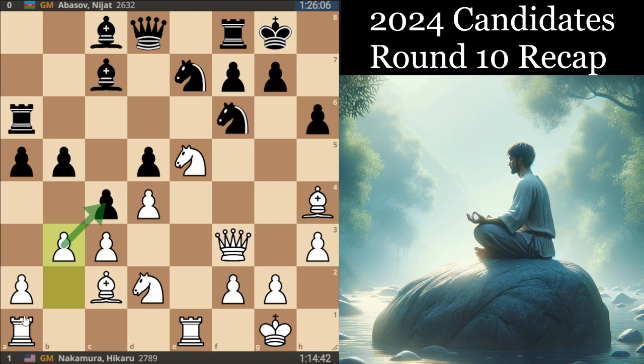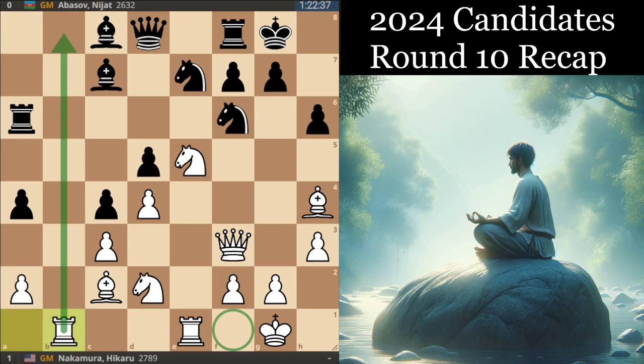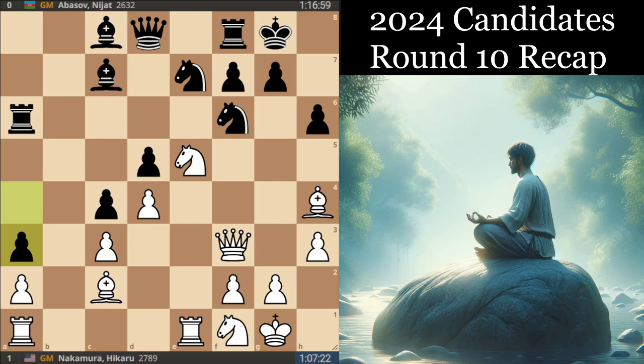White plays b3, trying to open up a second front and create some additional weaknesses potentially. The move a4 is a good reply here, just trying to keep some sort of control and maybe also go after the c3 pawn in some positions. We had Nf1 — I mean, Rb1 maybe strikes a little bit more natural, but they're both kind of thematic moves in the position. After Nf1, Black played the move a3. Maybe Ba5 is the way to go here, trying to get the knight into e4 one way or the other, but the game saw a3, Rab1.